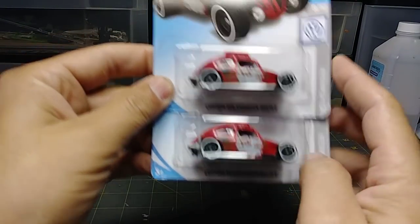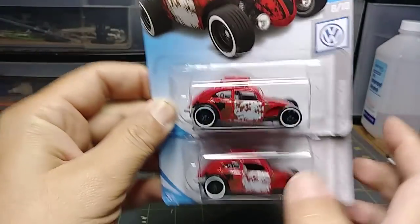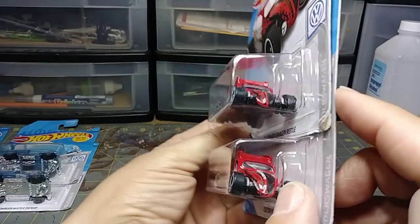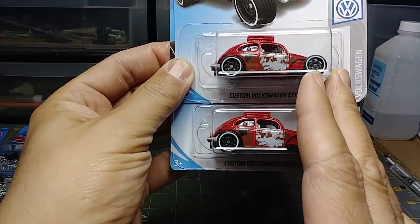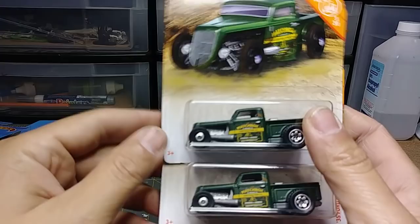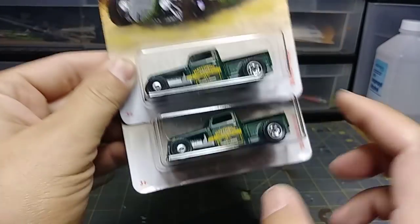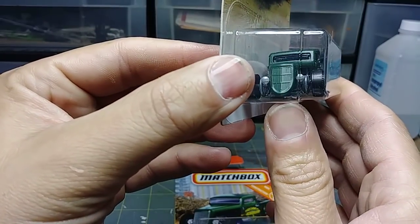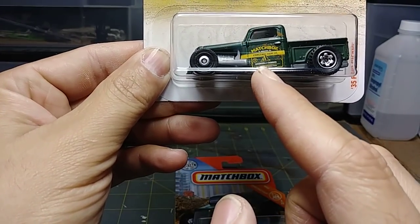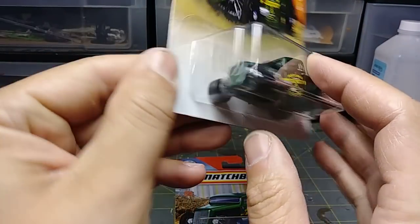I'm going to keep one of these though. Custom Volkswagen Beetle — number eight of ten of this Volkswagen selection — it's already rusty so you don't have to do rust effects, and you don't need to repaint it. It comes with a nice little rack on the top, some weapons. It's already set up, really cool. I am going to keep these because I do have a thing for Volkswagens in the wasteland. Another one — again you may not even have to repaint this. '35 Ford pickup by Matchbox, found two of these.